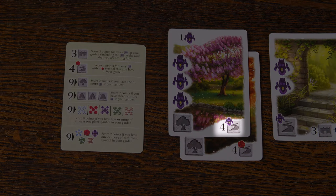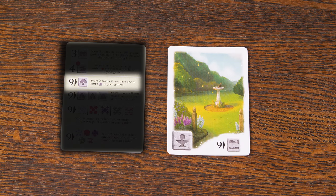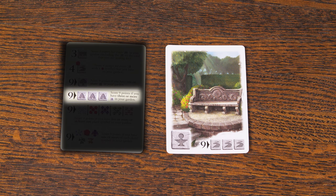This scoring ability shows a small plant icon in the top corner of the stone symbol. You'll score this many points for every matching stone symbol that also has the matching plant icon. This next one just means that you'll score nine points if you have at least one of the indicated stone symbol in your garden. And the last one on your reference card means that you gain nine points if you have three or more of the indicated stone symbol in your garden.